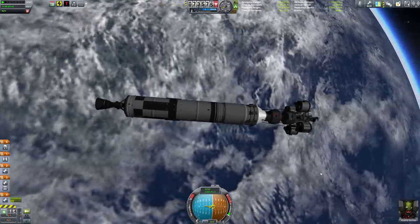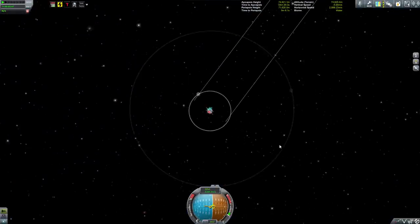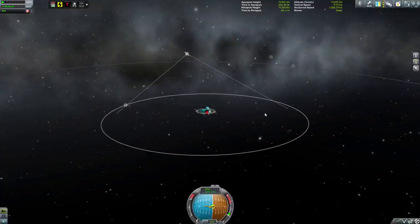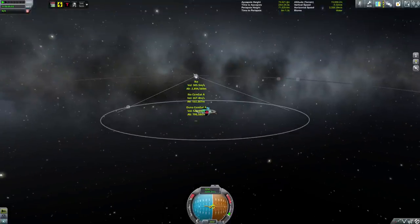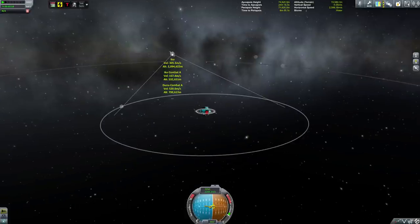Gilly has extremely low gravity. My satellites are still — oh, by the way, the little icon that shows the cone of effect. You can see from this perspective that that cone, the antenna that we left around Duna, is covering almost the entire orbit of the moon.